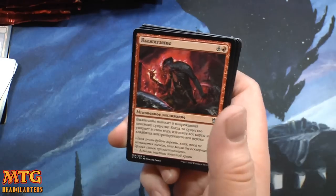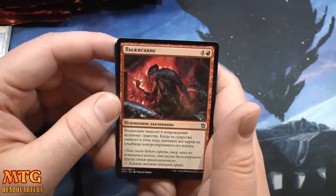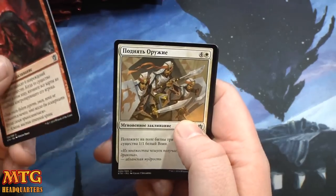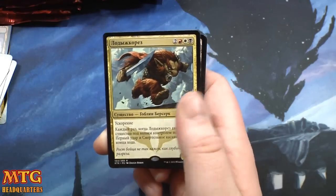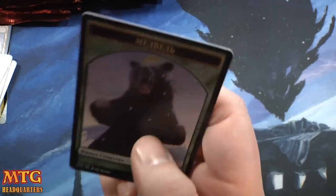We could definitely use some more to help offset a $200 box of Khans. Burn Away — the 3/1/1 warrior token — Ruthless Ripper, and an Ankle Shanker — shankity shank shank shank — and a Bear's raw raw.